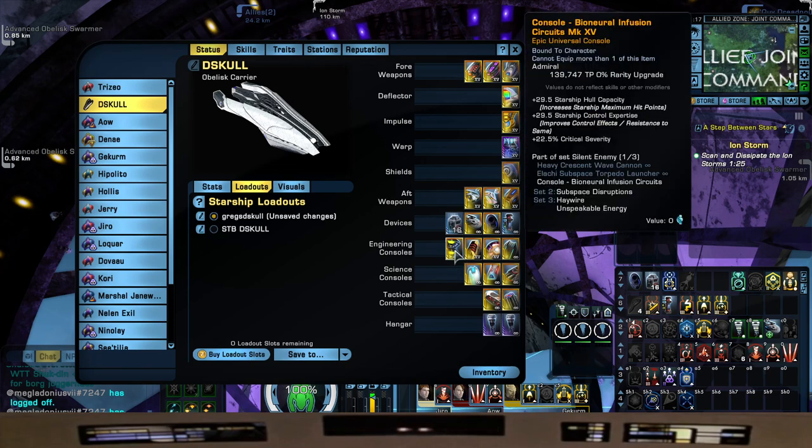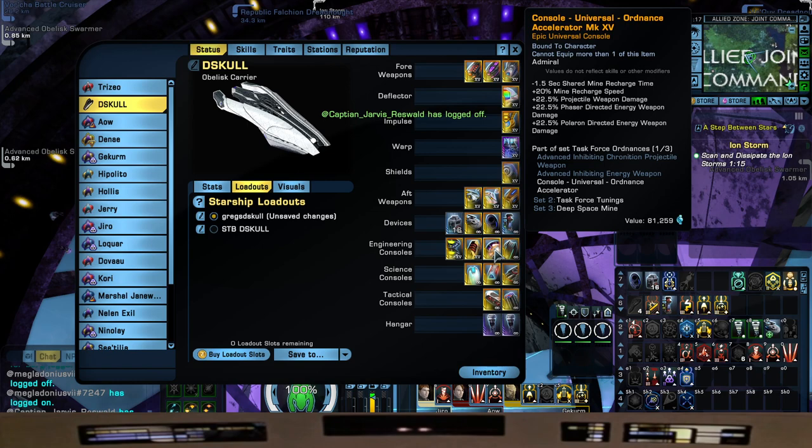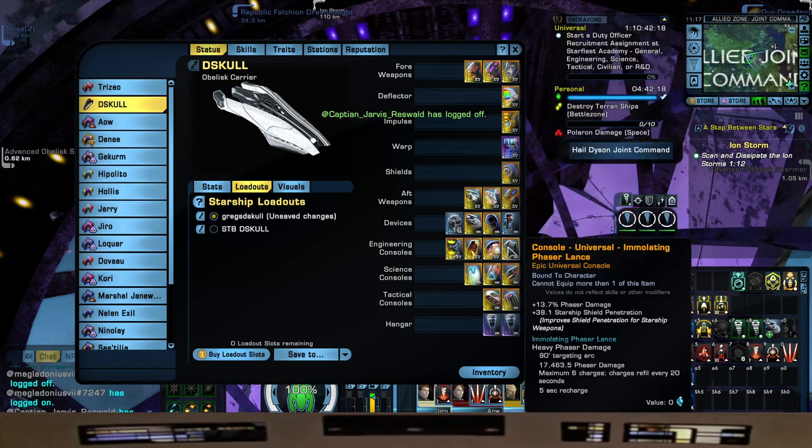Consoles — so what we ended up doing: Bioneural Infusion Circuits from your Lobi Store. Ferrafluid Hydraulic Assembly from your Terran Rep. The Ordnance Accelerator from your Gamma Rep. And the Emulating Phaser Lance — we're gonna have a pew-pew of a Lance here — which is from your Deimos Pilot Destroyer. It does give Phaser damage, but we're using it for the Shield Pen and to help us with one of our traits for Universal Designs.